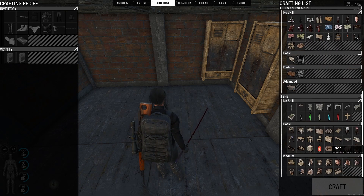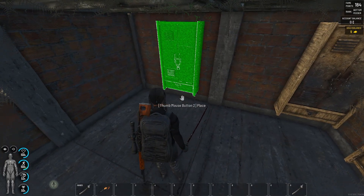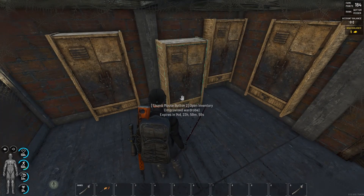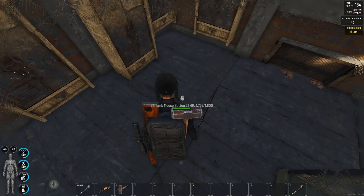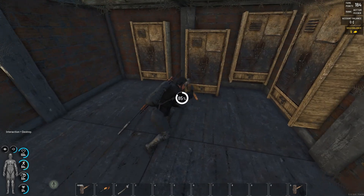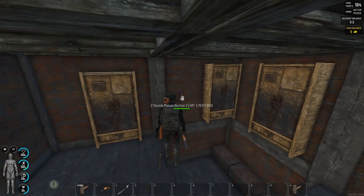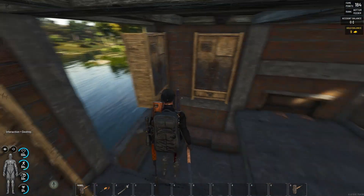We can craft these cabinets and they need to be glitched into the wall — not standing normally, but glitched on the wall. Another one: if we place it the normal way on the foundation, we can do this and this as well. But now we're going to test something — I'm going to destroy this floor and we see what happens. The cabinet placed normally is just destroyed.